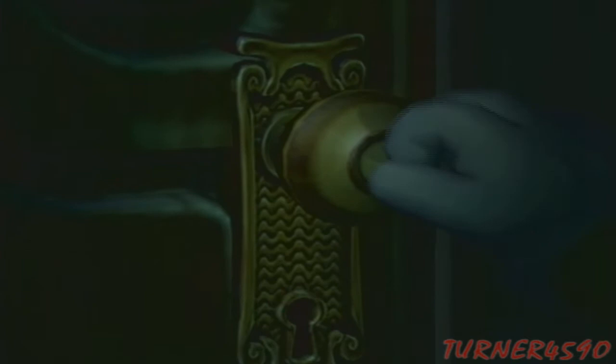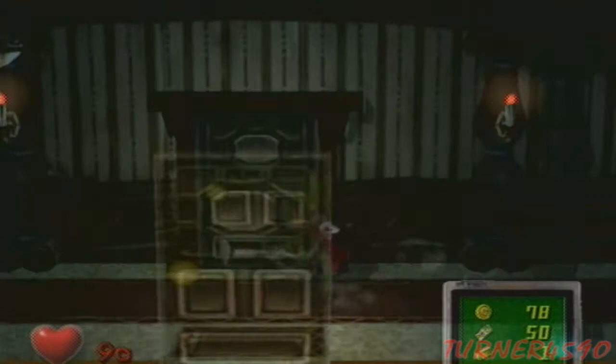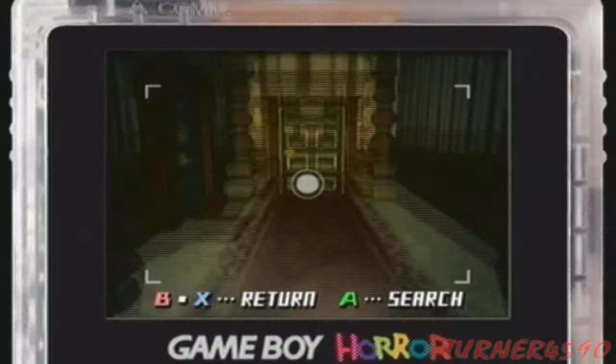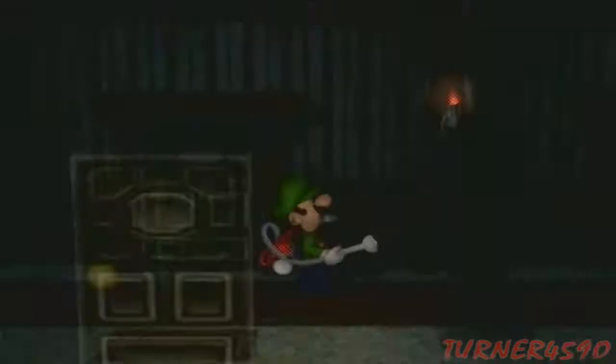The coin trail leads here — let's go. Ow, should have seen that coming. This game has trick doors all over the place. There are ways to tell if it's a trick door: if your vacuum sucks it up and the door shakes, it's real. Also, if you look on the map and there's no door shown, you can tell it's fake.